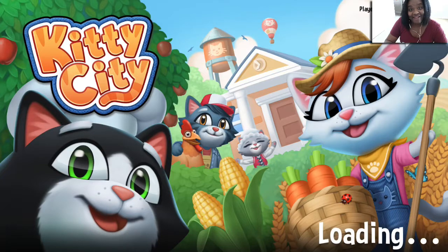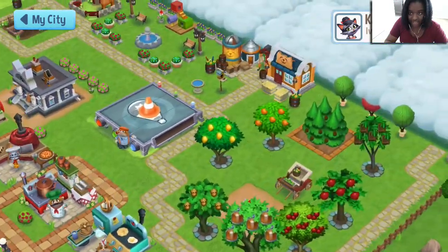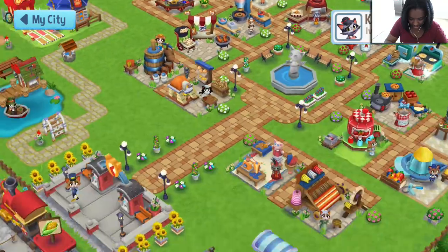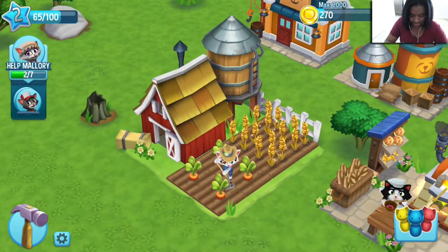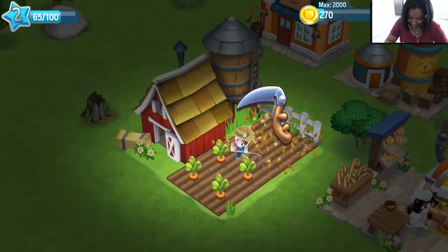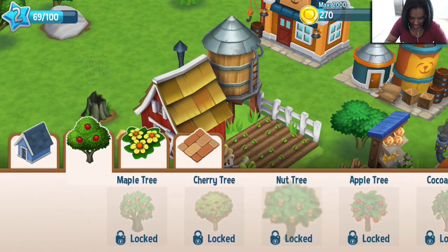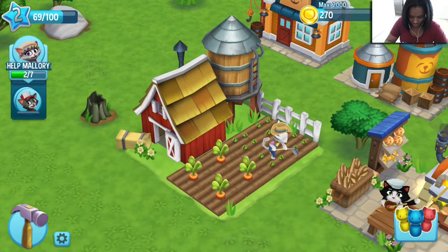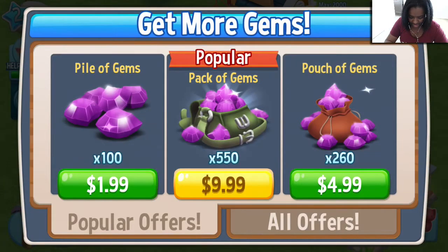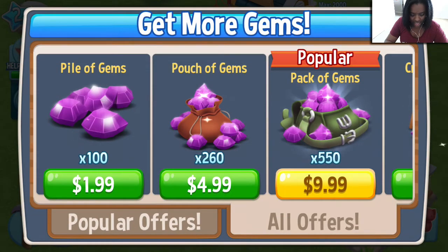We can visit somebody's farm and add friends through Facebook. Add me, guys — I want to see. Look at this, the city is nice. I don't know what happened to the game sound, but this is nice. So we also have the build menu, all the decorations — everything's locked, and paths. We can unlock that for a thousand. Get more gems. I got a popular 10 bucks for 550. They have all offers though: $1.99 for 100 and $9.99 for 550.